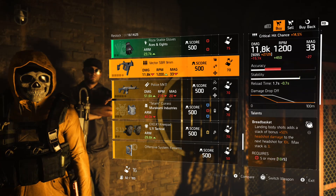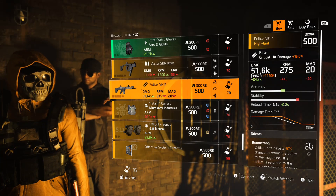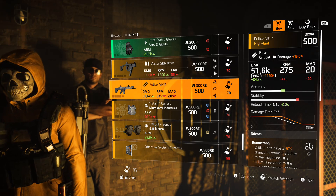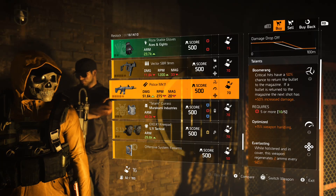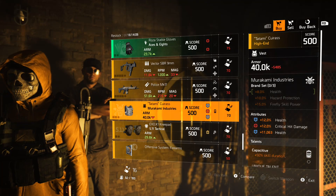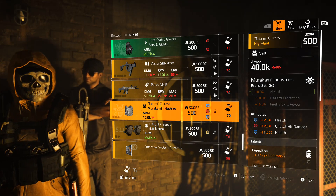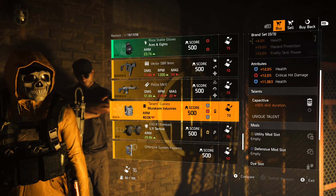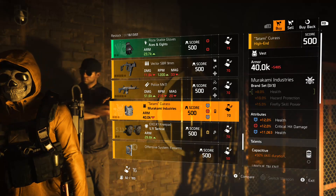Starting off with the Vector SBR 9mm: base damage 9,095 with Breadbasket, Jazz Hands, and Everlasting. Police Mk17: base damage 39,679 with Boomerang, Optimized, and Everlasting. Murakami Industries chest piece with two blues and a red: health percentage at 12%, crit hit damage at 12%, and health at 11,063. Also comes with Capacitive for skill duration and a yellow and blue mod slot.